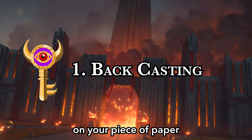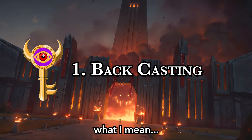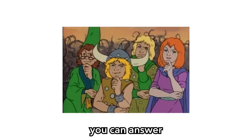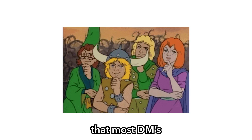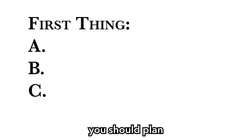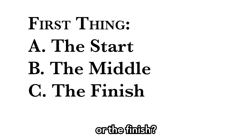Let's sketch this out on your piece of paper with little lines and arrows so you remember this forever. Backcasting your dungeon can be done using 4 simple steps. But first, can you answer the simple question that most DMs get wrong? What is the first thing you should plan when making a dungeon for your players? Is it the start, the middle, or the finish?